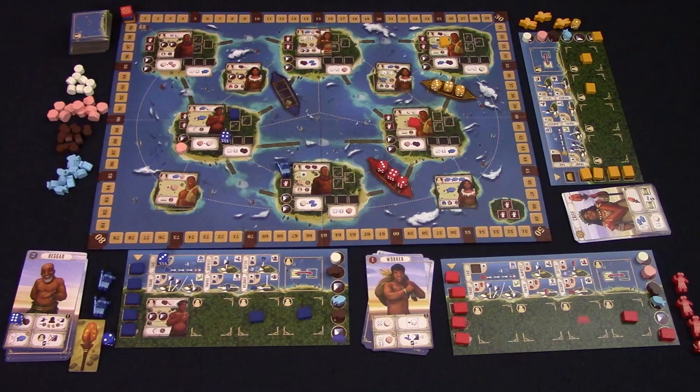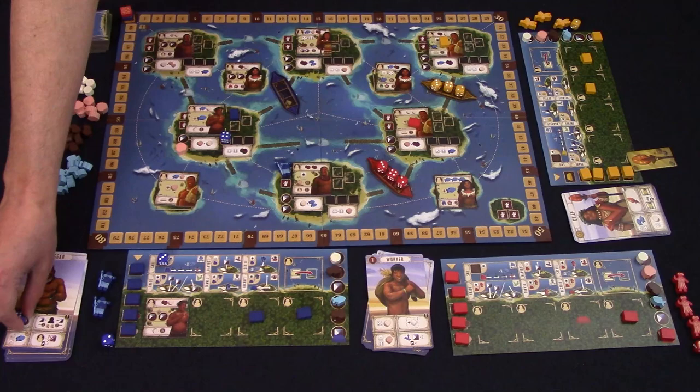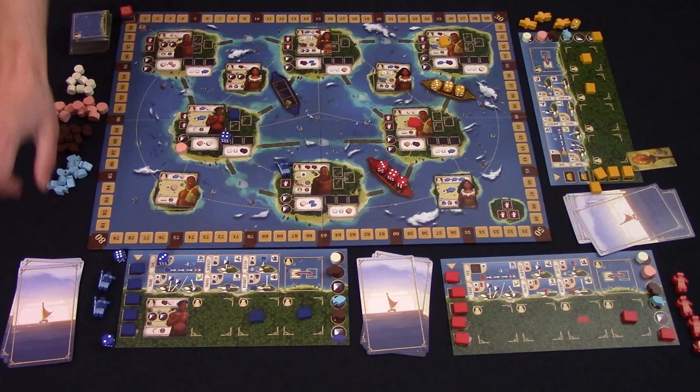Once all players have passed, we go to cleanup. During this phase, you'll check to see if the nomad stack is empty along with all the migration spots. If so, the game is over and you go to final scoring. If not, everybody retrieves their dice and un-exhausts all their settlers. If anybody played a chief card during that round, they will take the first player marker. Then all players pass the leader card they just played to the person on their left — each player will still have five cards to choose from, but not necessarily one of each leader. Then you continue back to phase one.